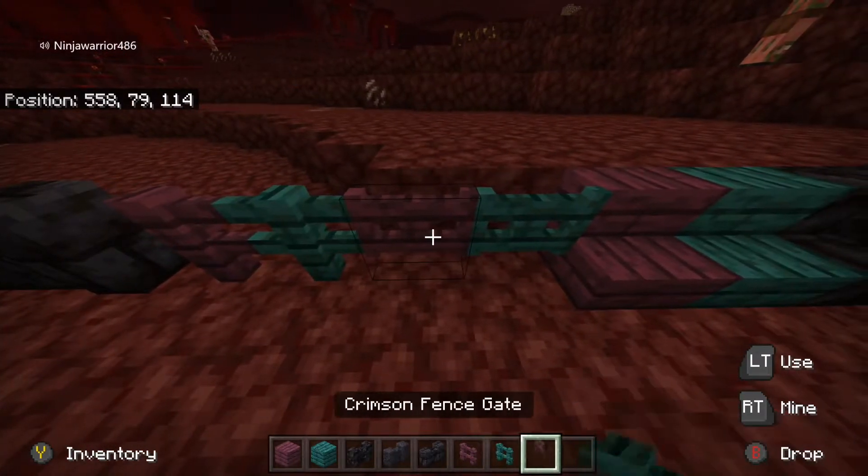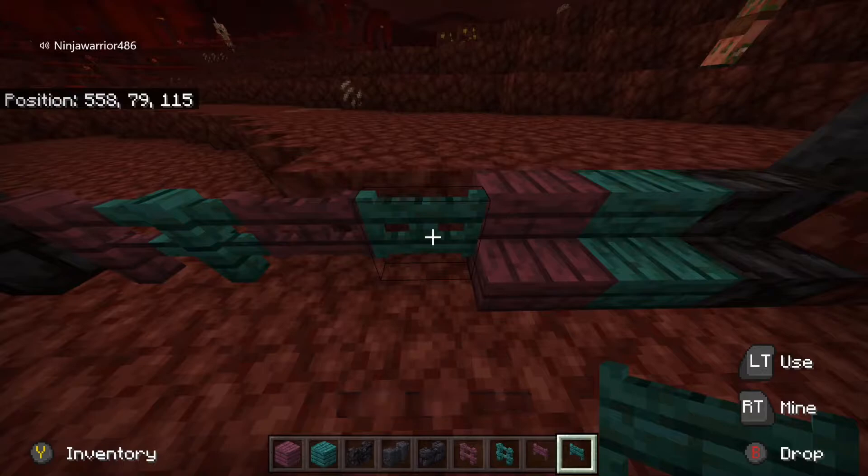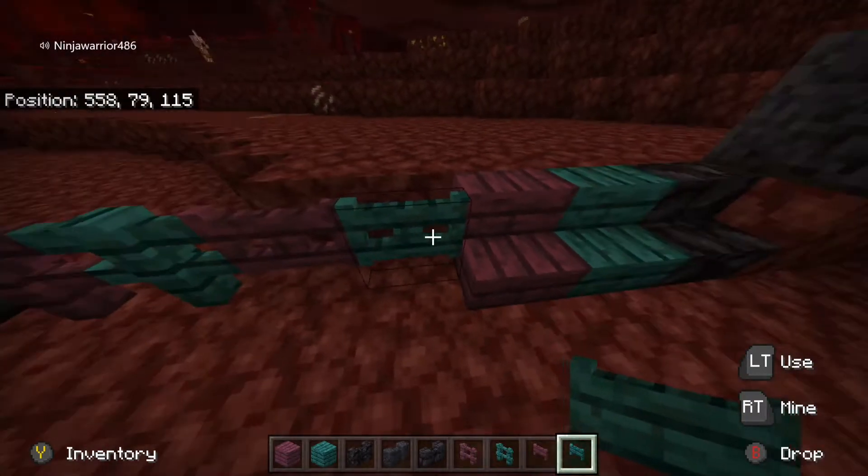Crimson fence, warped fence, crimson fence gate, and warped fence gate. Again, no difference between the other fence gates that we're used to.